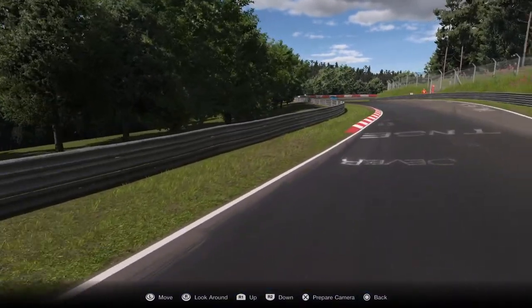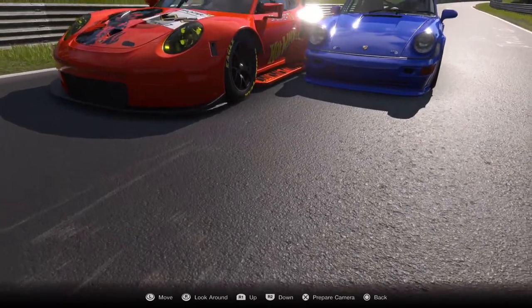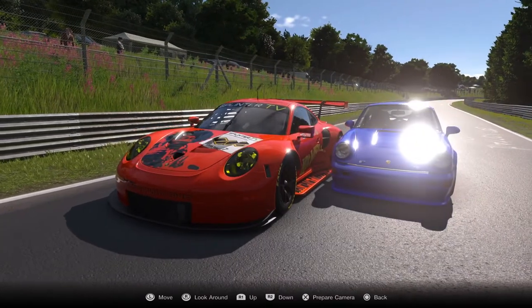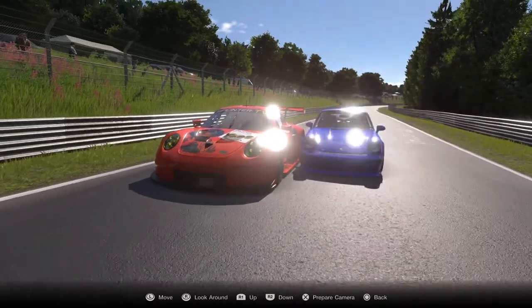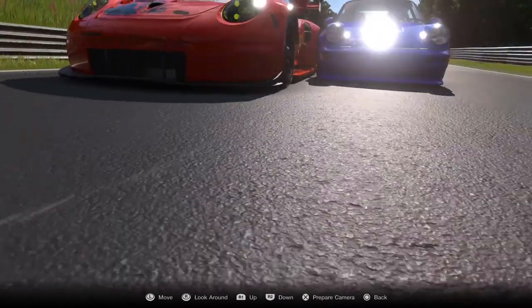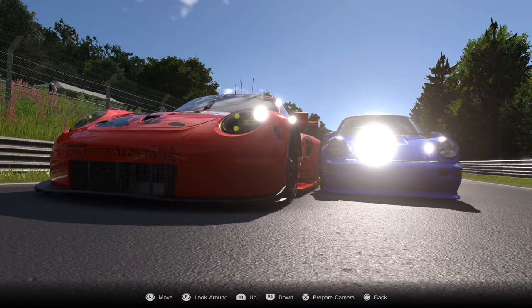Fully custom - go here and spin it around. Down to the ground - look how tight that is, yes, down to the ground. Look at that - that's racing right there. That's going to make a nice shot. What photographer can get that? None. So we hit X to prepare the camera.